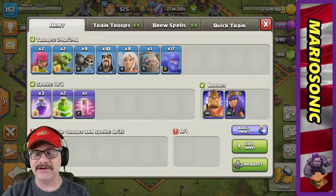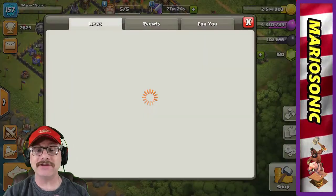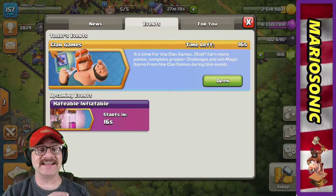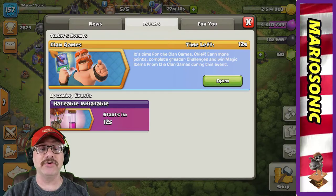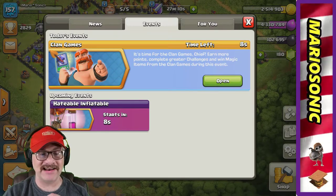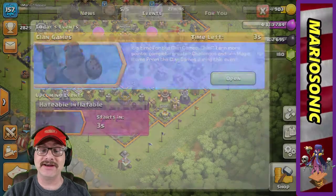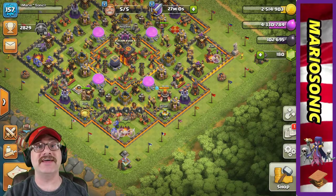Let's go look at what troops we need. Let's take a peek at what Supercell's got going on. Let's look under the events tab — 18 seconds here left, I hope you did good on your clan games. This is pretty cool. Upcoming events: Hateable Inflate — I love it! It looks like balloons and a bunch of haze. Six seconds and this stuff is going to be ready to rock and roll.